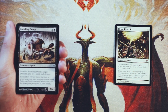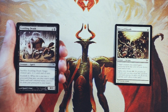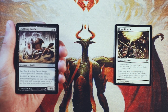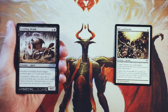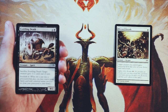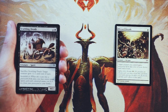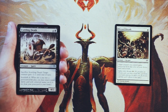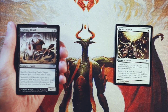Scuttling Death is a 4/2 for four and a black. Sacrifice it and target creature gets minus one, minus one until end of turn. And then it has soul shift four — so whenever it's put into a graveyard from play, you can return target spirit card with converted mana cost four or less from your graveyard to your hand. Soul shift is a very, very good mechanic; it gives you a lot of recursion with spirits. This card is fine but not amazing. Soul shift four does hit a lot of spirits, so being able to bring something back is nice, and triggering it by sacrificing is also kind of nice. But at the end of the day you're getting a 4/2 for five — not great. Still better than Blessed Breath for sure.